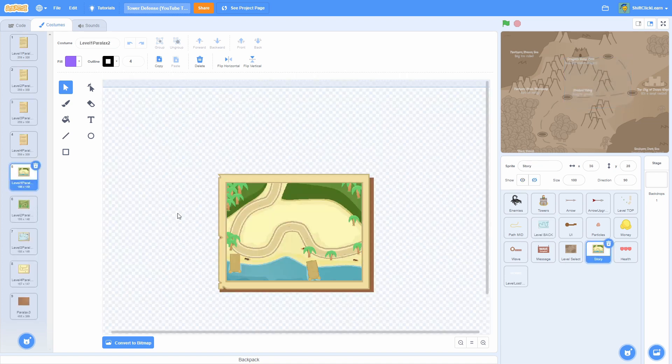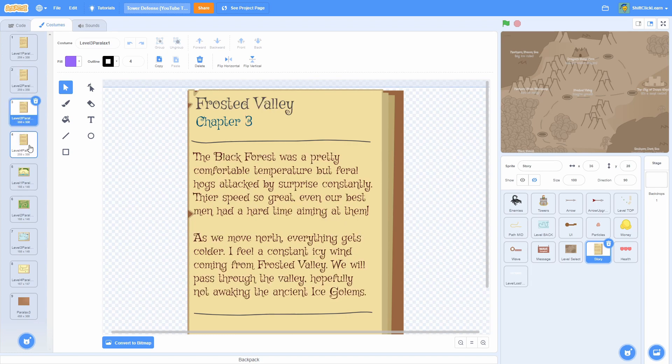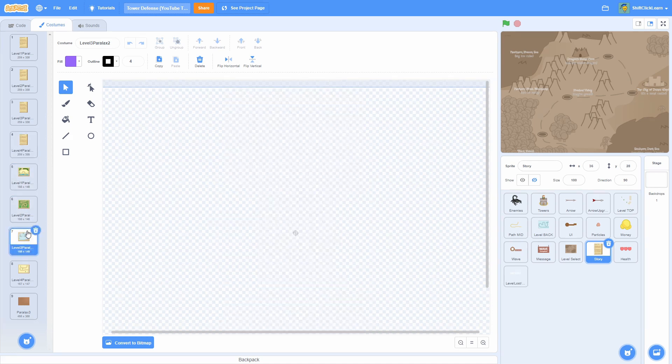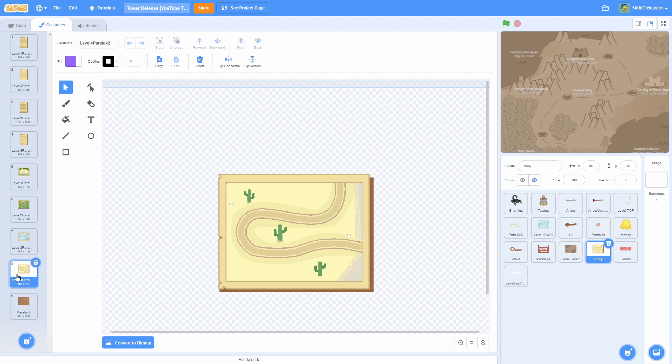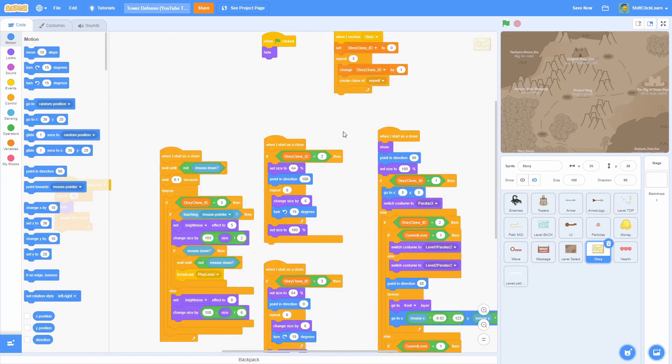For the bigger sprites we also have the story. Remember how we had level one parallax one and level two from last time — I also added level three and then level four. So those are the story backgrounds for levels three and four. I also added parallax two for level three and four, which gives a sneak peek of what the level is going to look like. So those are all the sprites you'll need.